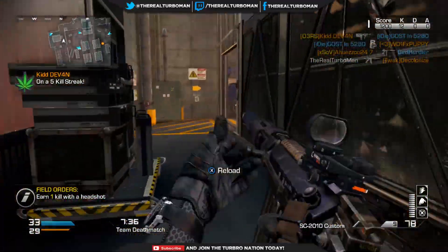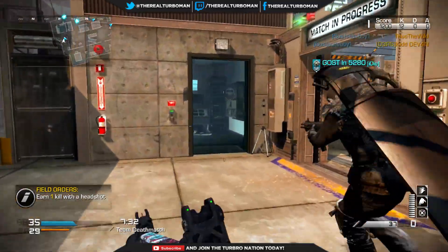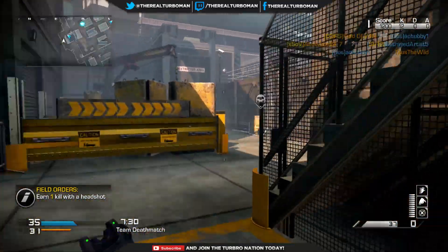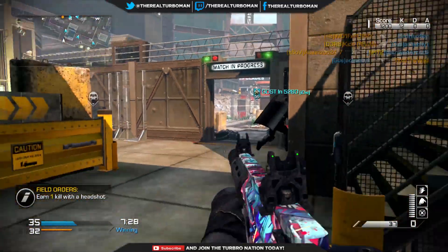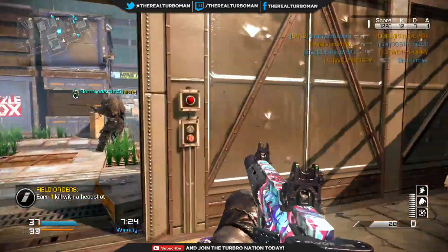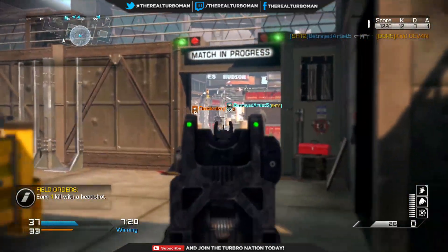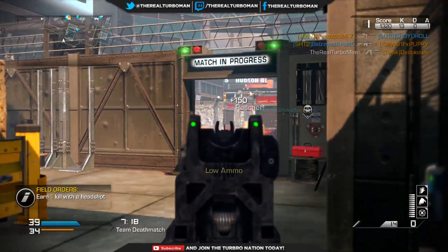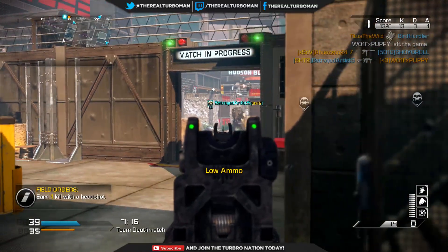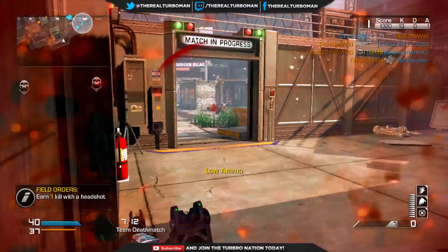Basically what I'm doing is picking off people running through the middle — it's pretty easy. A lot of people think, 'I'm never going to get a KEM on Showtime because it's so chaotic,' but no, it's very possible. You just have to slow your roll, survey the situation, take what the game is giving you. Right now I'm doing exactly that — taking what the game gives me.